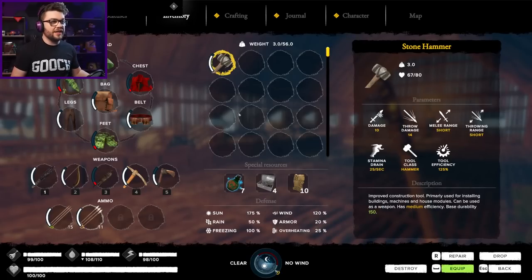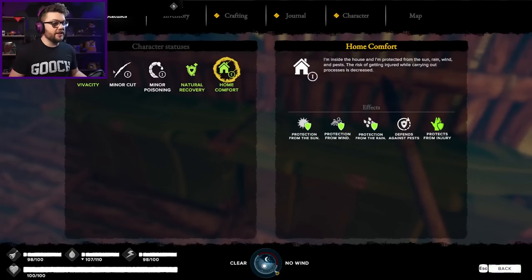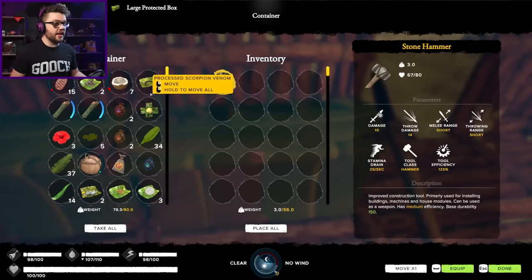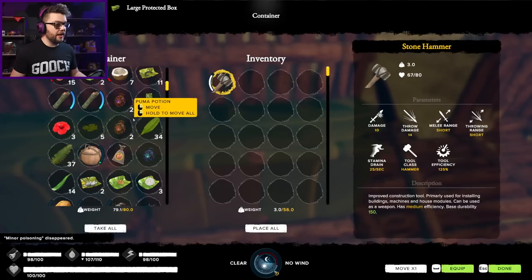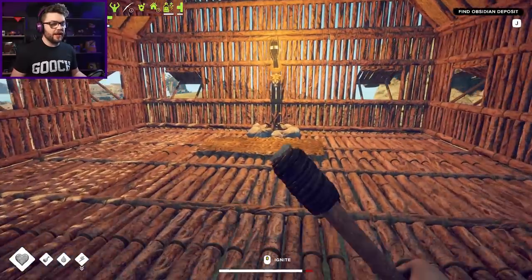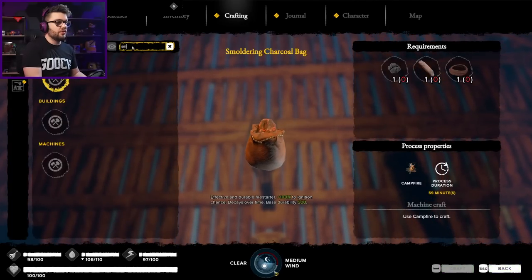I've got some tools both in the ship and on me as well, nice and repaired and lovely, ready to crack on. I've had a couple of run-ins with various little critters - I've got a minor cut and some minor poisoning. I processed scorpion venom, I should have some of that in here somewhere. Slap that in your gob, and a steam bandage. I need to get better at making the smokestacks at the new island.